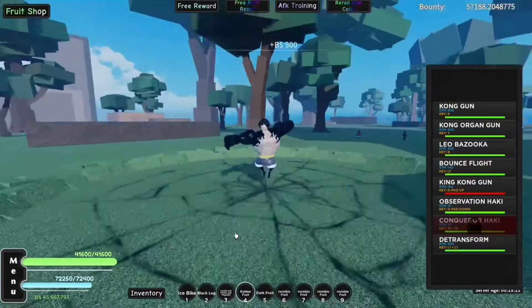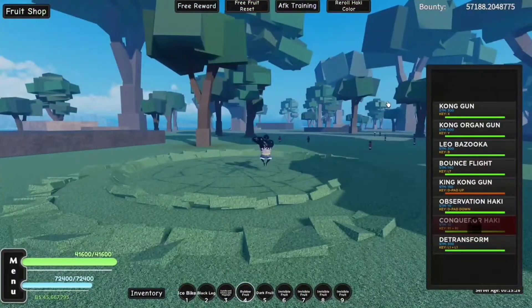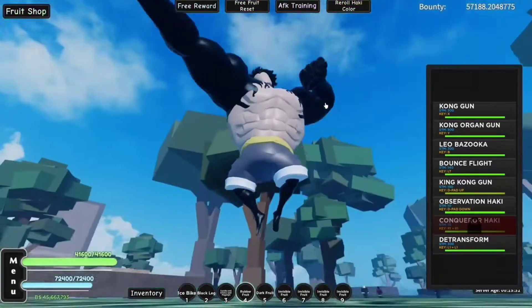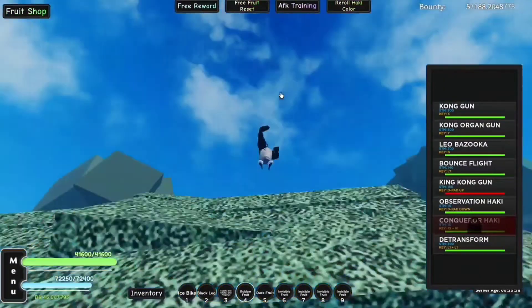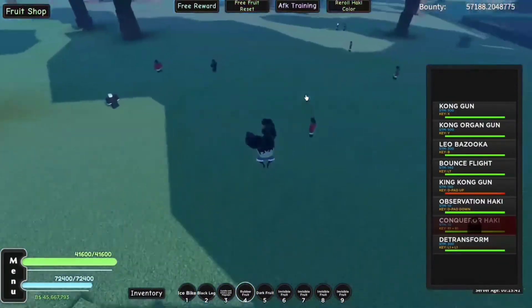That's what King Kong Gun looks like. You basically jump up into the air, inflate your fist with a lot of air, and then just slam it into the ground. It's a very powerful move - one of the best moves on the entire moveset. This is what it looks like from the bottom - there's an entire AoE over that area.